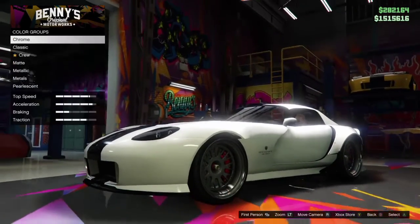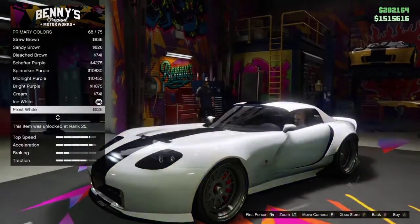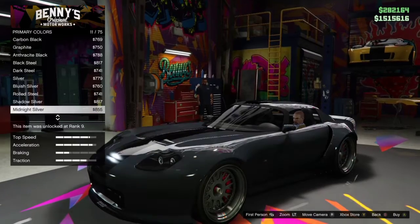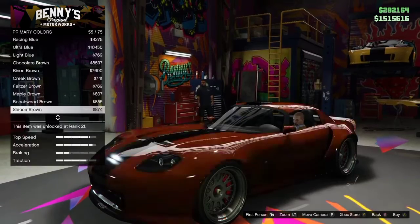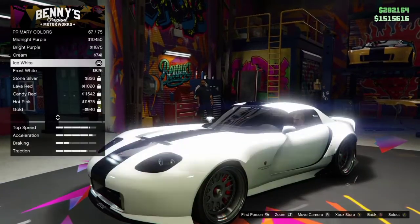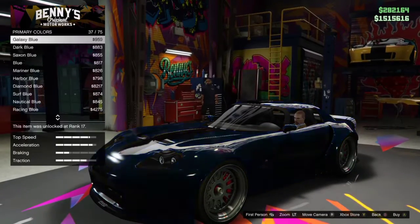Let's see what we got in store for us today with this Banshee. First up we need to find ourselves a paint job. I'm wondering if I want to go classic or if I want to go metallic — I'm thinking about going orange. These are nice though, they all mix well with that black stripe.